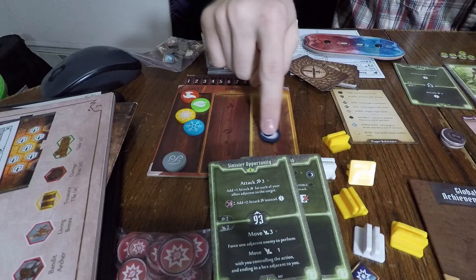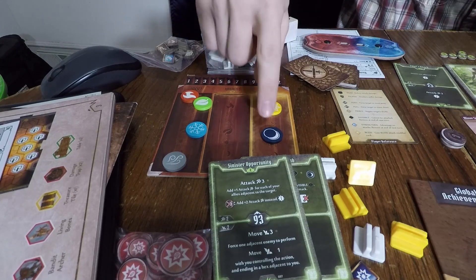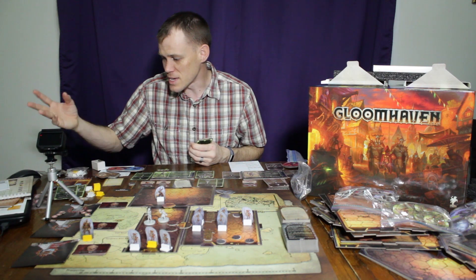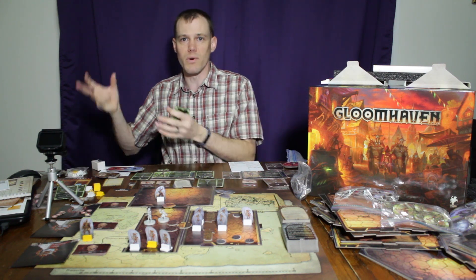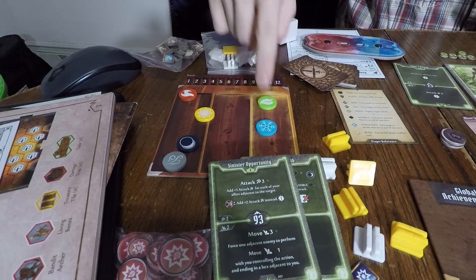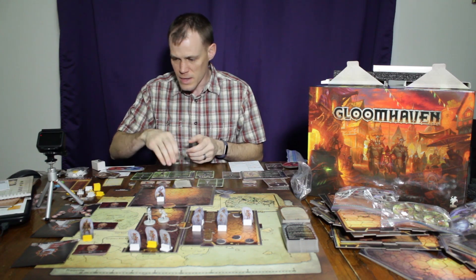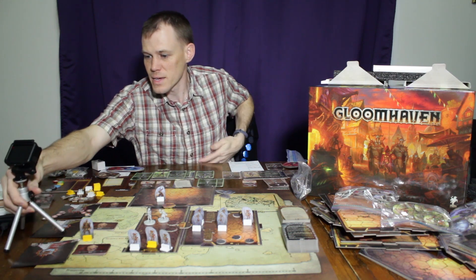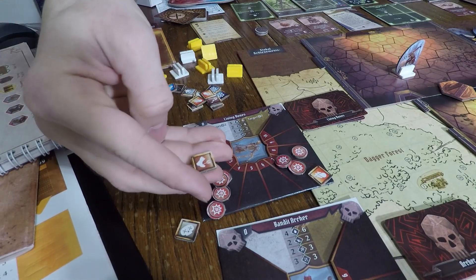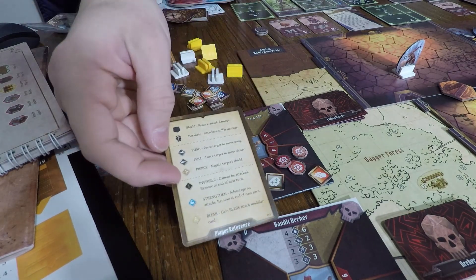The neat thing is you can have darkness and light infused in the same room simultaneously, so two different characters or the same character can use them. There's also magic that can infuse rooms with elements, or the Cragheart can just pick up a boulder, toss it, and the room gets filled with earth. And then there are all these tokens that can track enemy statuses — whether they have boons, are immobilized, or are poisoned — and quick references that tell you what all those different statuses do.